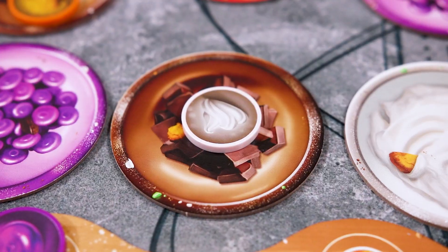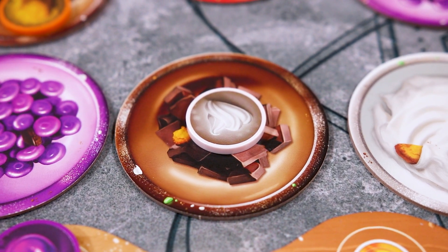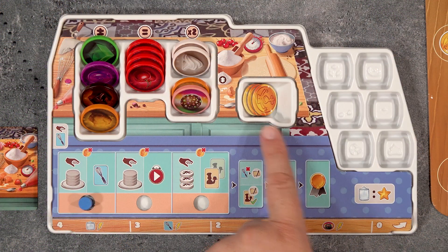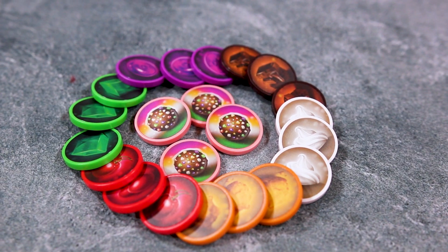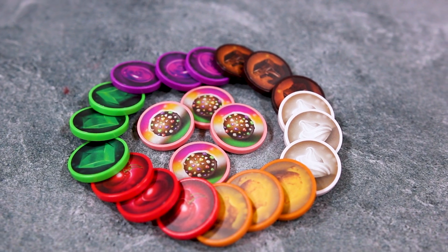If there is ever an ingredient you can't place on your bench, it must remain in the bowl. There is also space on your bench to hold up to nine golden tokens and spaces for six stored ingredients. There are six types of ingredients in the game and super ingredients which act as wilds when being stored on your board and used in recipes.